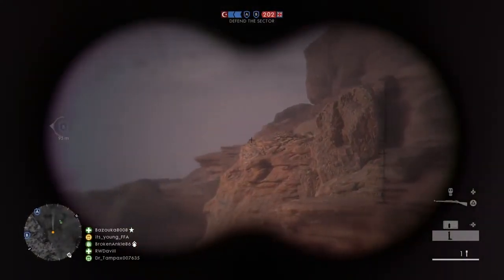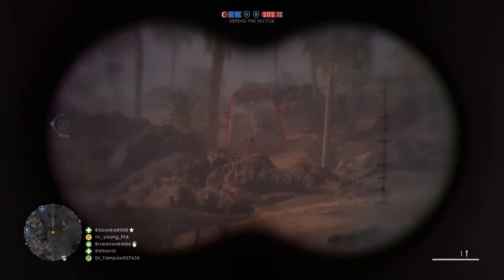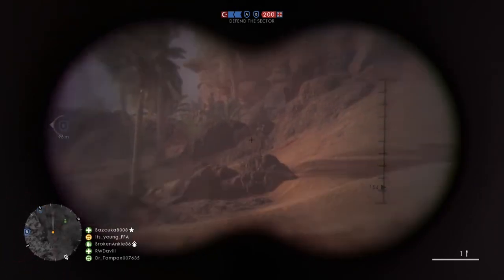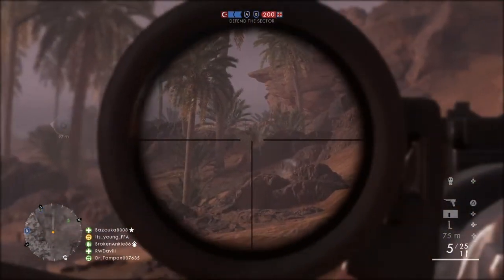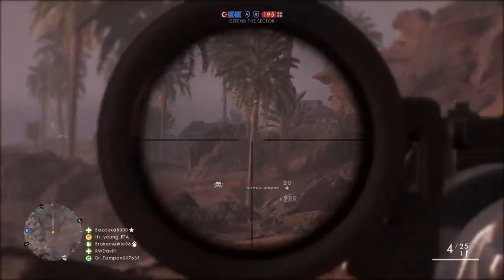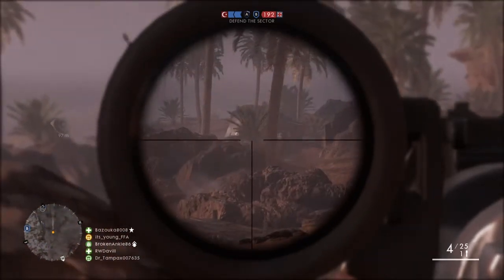There's a vehicle nearby, so I need to be careful. Scout around the area — there we go. Whenever they're really close to a point, at around 75 meters, just aim straight at their head for a headshot.